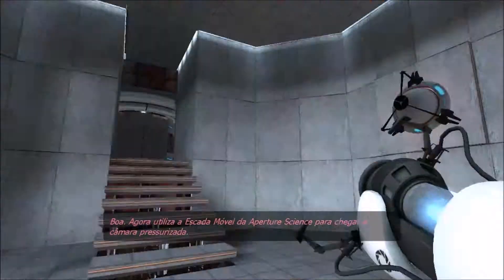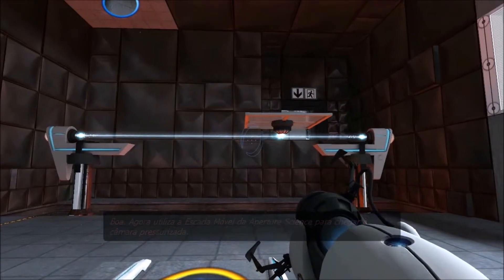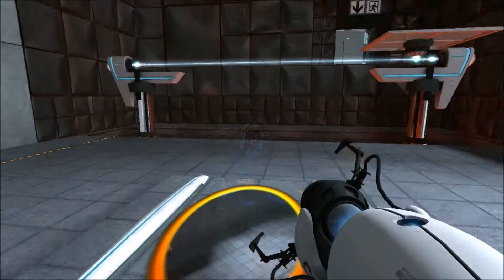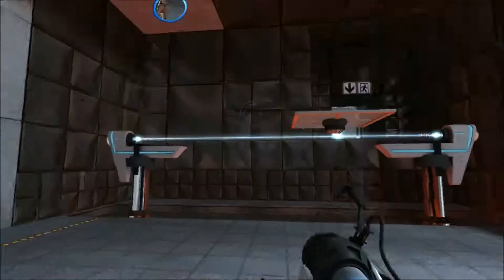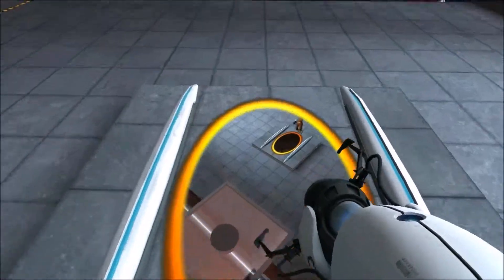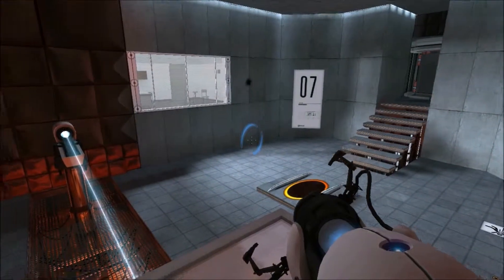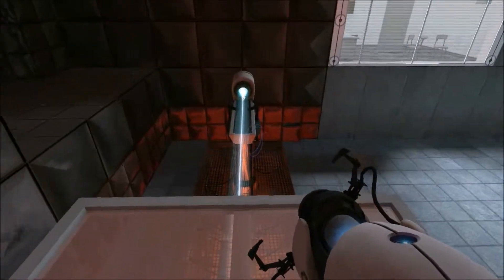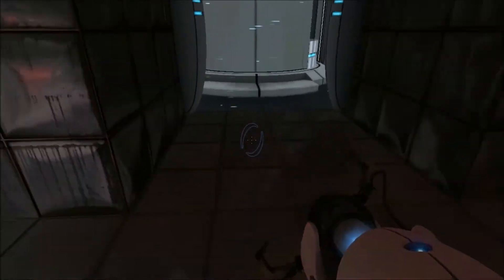Now use the Aperture Science stationary scaffold to reach the chamber lock. I'm going to have to wait for it to go back, because not being able to lay the orange portals — it works mostly as a nuisance. It doesn't really make the game that much harder. You just got to play with the fact that the portals aren't that mobile, because there's one that has remained stationary.